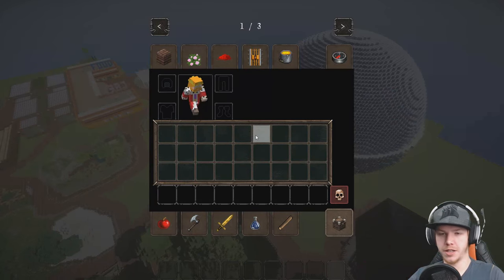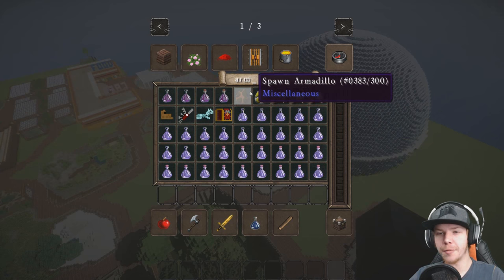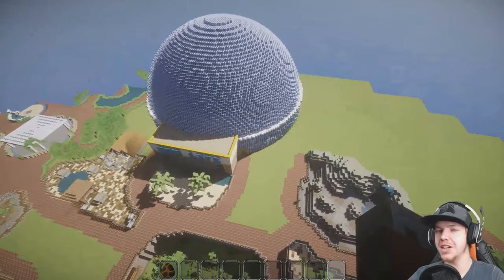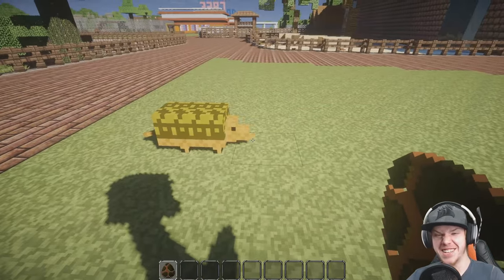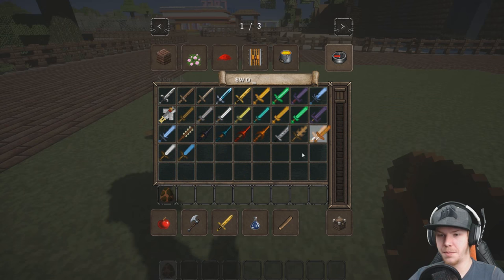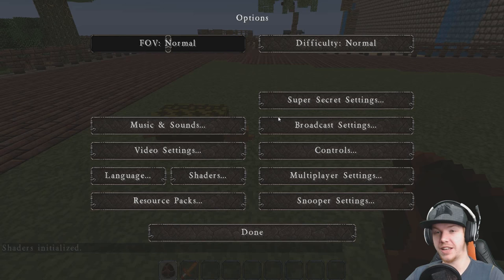Today we're going to be building for this little guy — the armadillo. Not the haunted armor; we're not going to be doing a haunted armor enclosure. This little guy. Isn't he the cutest? And he has the best movement animation that I've ever seen out of any mob in Minecraft ever.